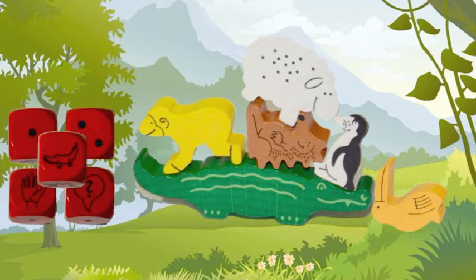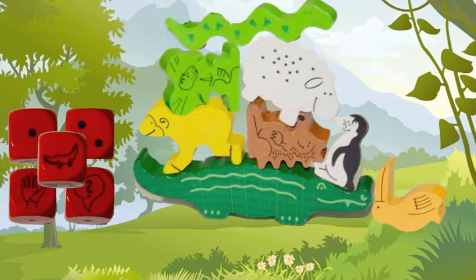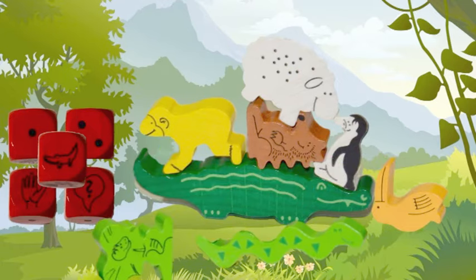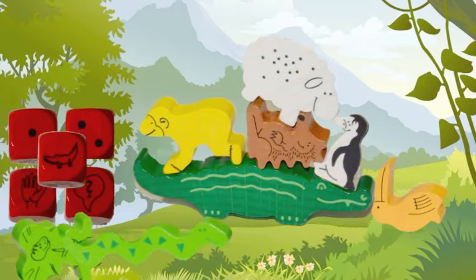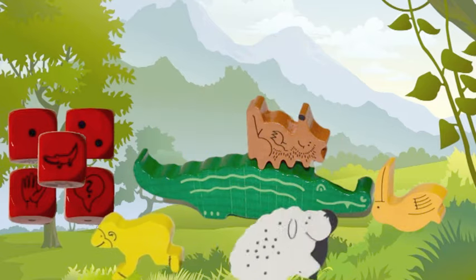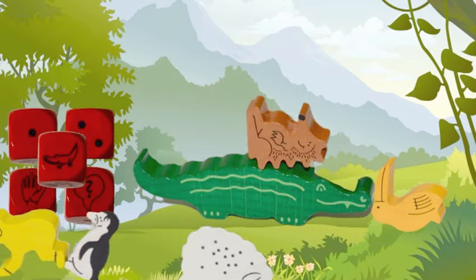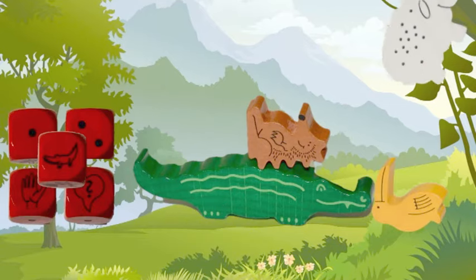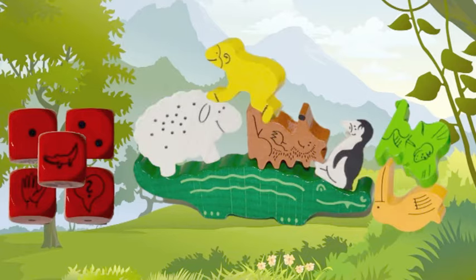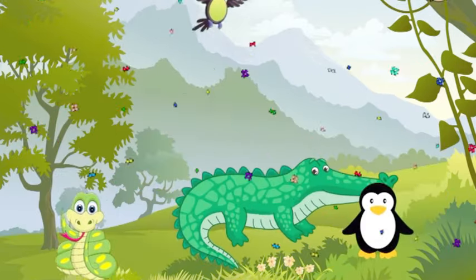You'll continue to build on top of the alligator until part of the pyramid falls. If less than two animals fall, then that player takes those animals into their pile to stack later. If more than two animals fall, then that player takes two of the animals and the rest return back to the box, not to come back into gameplay. Players continue to stack until someone has no animals left and they are crowned the winner.